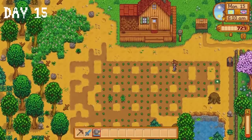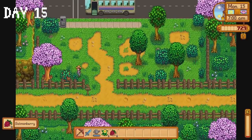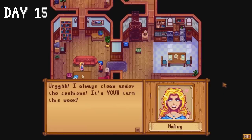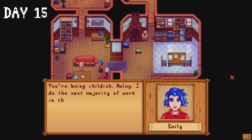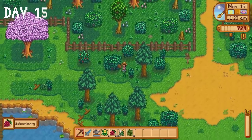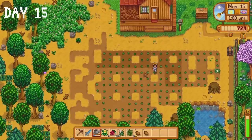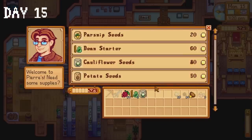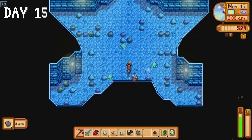We have a bit of a problem on day 15 — our energy bar is on the floor as a result of passing out in the mines last night. The good news is it's salmonberry season, so we have easy access to energy for the next four days. I collect salmonberries around town and in the forest, then inhale them to get enough energy to water all of my strawberry seeds. I buy two green beans and a cauliflower seed from Pierre, then it's off to the mines for the rest of the day. We make it down to floor 73 before passing out.